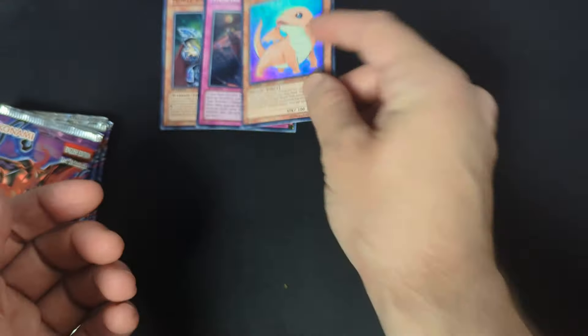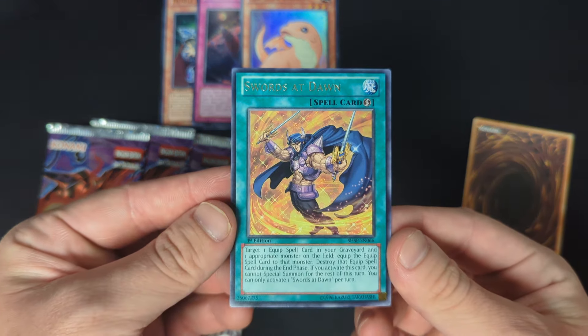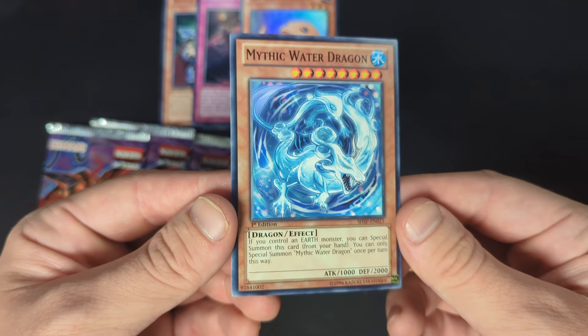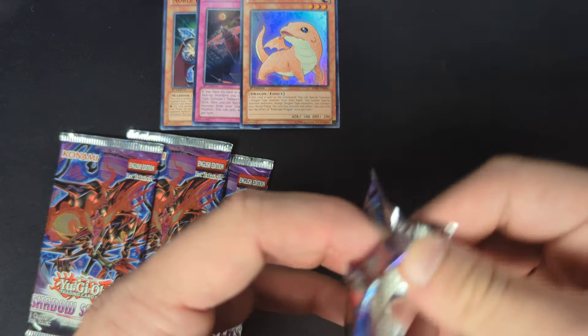These weren't scaled or looked through or anything. Five packs left. Pack four: just the common, the rare is Swords at Dawn, and the foil is Mythic Water Dragon. The Mythic Dragons are in this set — Water Dragon and Tree Dragon — obviously pretty powerful, strong cards for this era of the game whether you're playing Vegas format or HAT format. Really good cards, really complicated deck. If you haven't checked out my Mythic Ruler deck profile you should definitely do that.